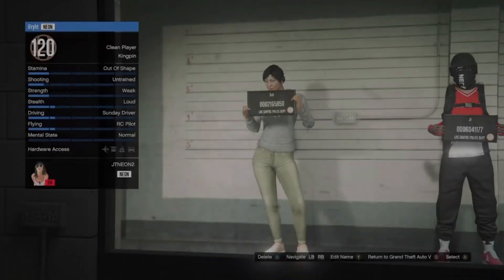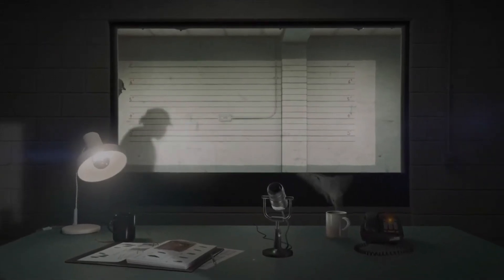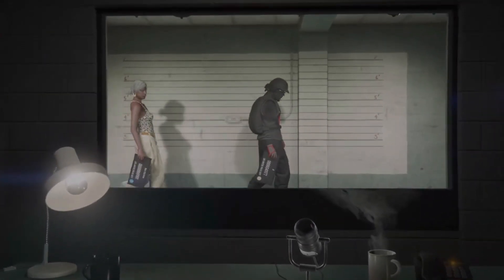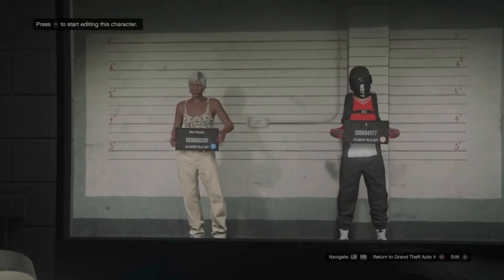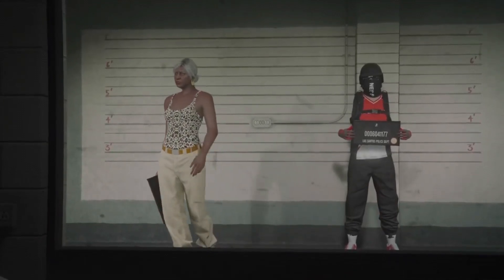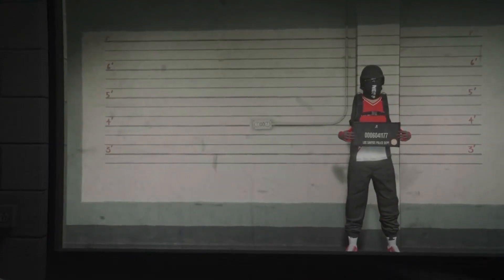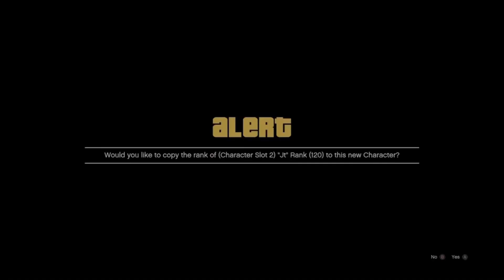Just delete the character. Once you delete the character, you've got to make a new character. You want to transfer over your level, your rank, your money to the new character. You want to go to the new character, hit start editing character, and they'll give you the option to transfer your rank. You want to transfer the rank to that character — when it asks 'would you like to copy the rank,' hit yes.